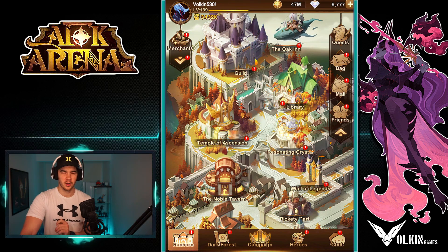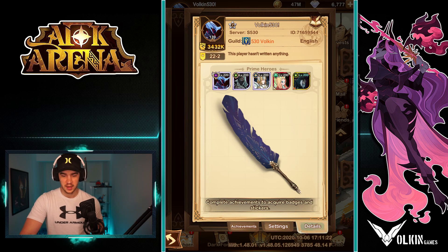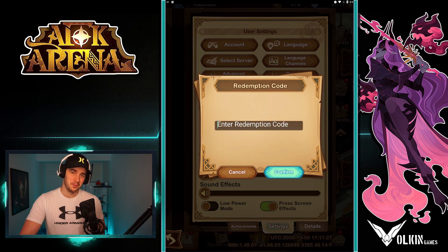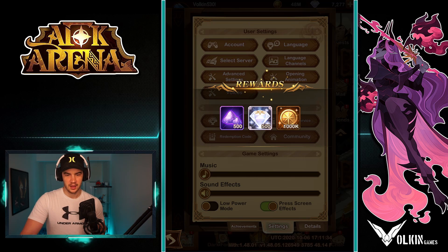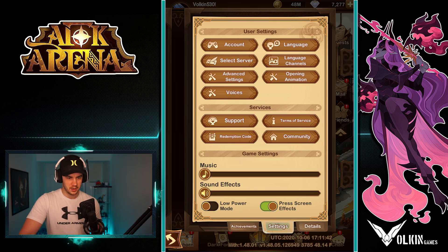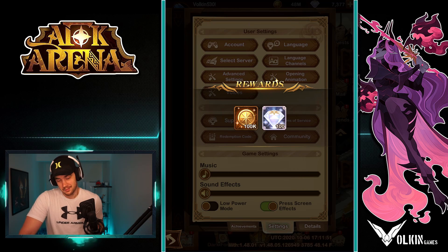Unfortunately both of these codes are only going to work on the live server. I tried them both on the test server with my free-to-play account and they don't actually work there, which kind of sucks. But hey, for global people, free goodies is always nice. The first one is really easy to remember: 'afk elijah' - that's going to be 500, 500, and a mil gold, not too bad. The next one is not as easy to remember, so these will be in the description and a pinned comment to copy-paste.